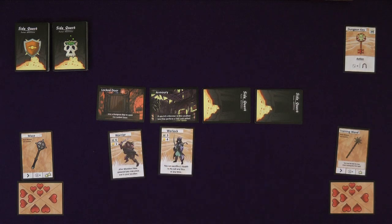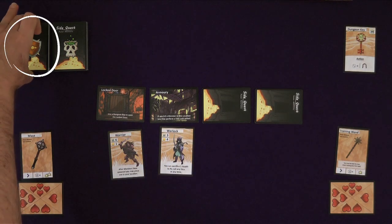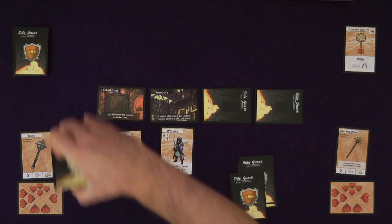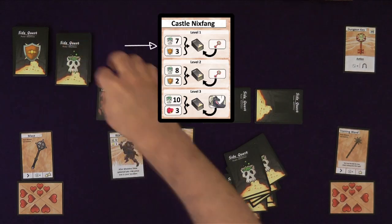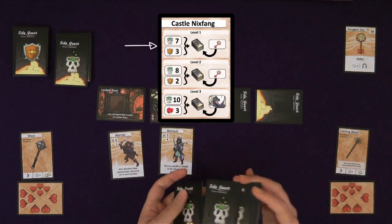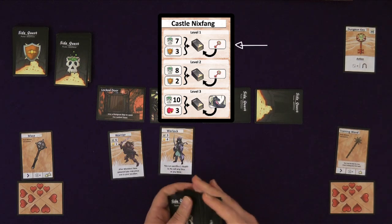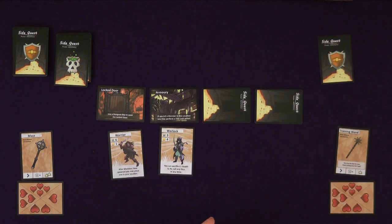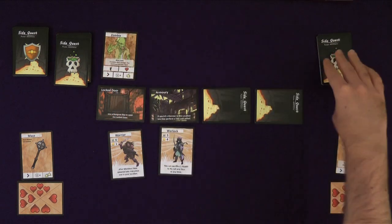The monster deck is created by shuffling all the monster cards. The loot deck is created by shuffling all the loot cards. The dungeon deck is then created by shuffling a mix of the monster deck and the loot deck into a single pile. For the first level of the basic scenario, this requires seven monster cards and three loot cards. In the first or second level of a dungeon, a dungeon key will be placed at the bottom of the deck. Cards are dealt face up from the dungeon deck over each location in the dungeon. Then you are ready to begin.